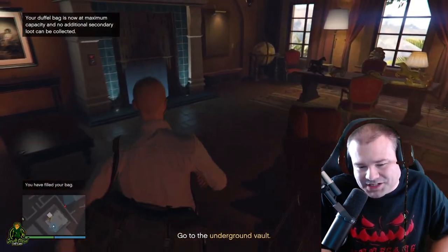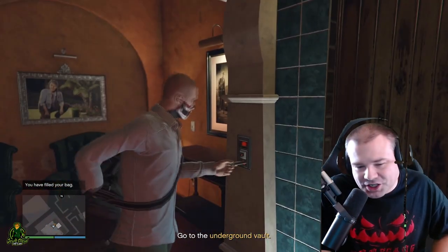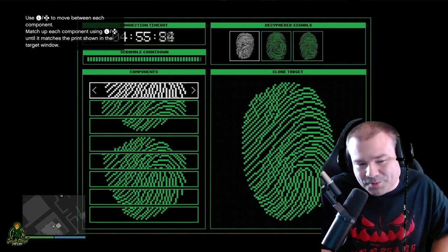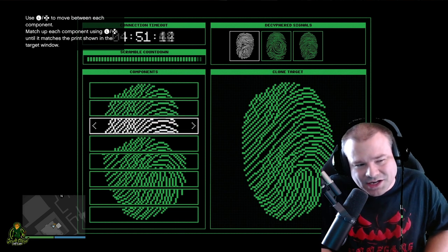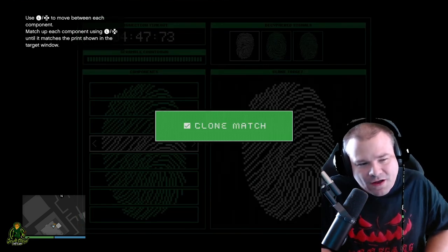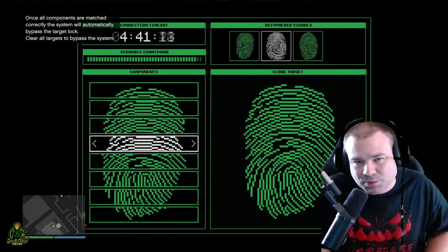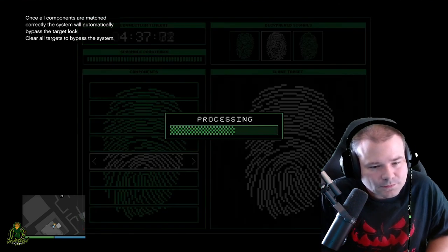Grabbing that painting is gonna max out our loot bag. Our loot bag right now is at max capacity: four hundred and eighty-six thousand, four hundred and eighty-three dollars. Your price is gonna change if you do cocaine, weed, or cash and fill it up without a painting. Now the fingerprint hack — if you guys don't know how to do this, I do have a YouTube Short and I will put it in the description. It's a very short video, explains how to get it done very easily — you'll be a hack master before you know it.